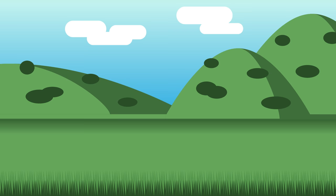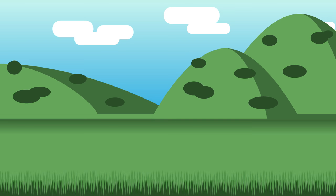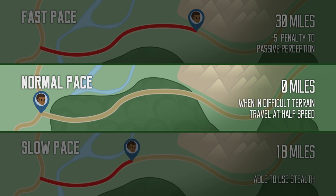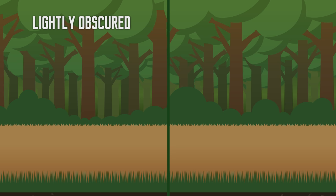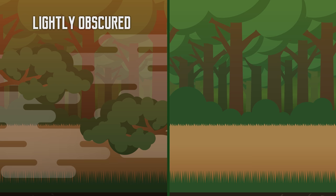The travel speed assumes you are traveling in relatively simple terrain, such as open plains or road. When traveling in difficult terrain like a dense forest, you travel at half speed. Going faster is not the only way your perception can be impeded. When your vision is slightly obscured — like being in patchy fog, moderate foliage, or the dimly lit hours of twilight or dawn — you have disadvantage on perception checks that rely on sight.